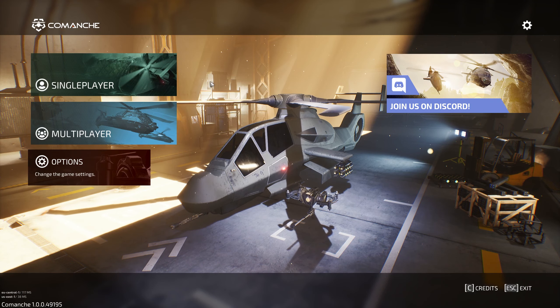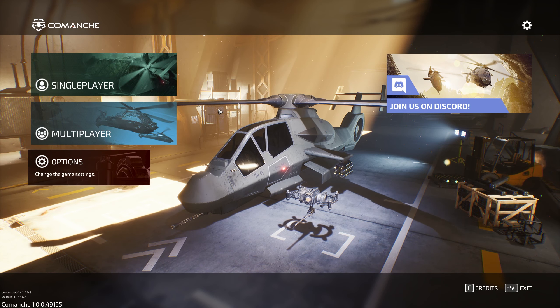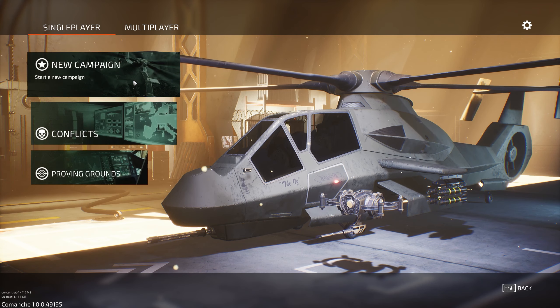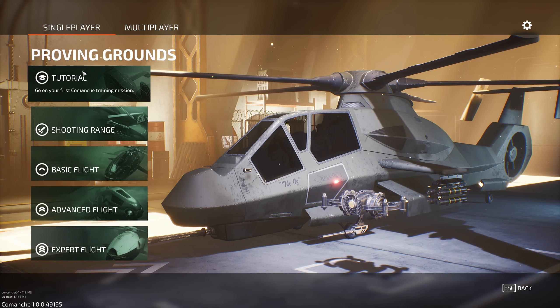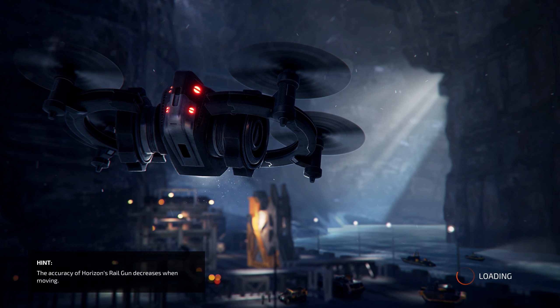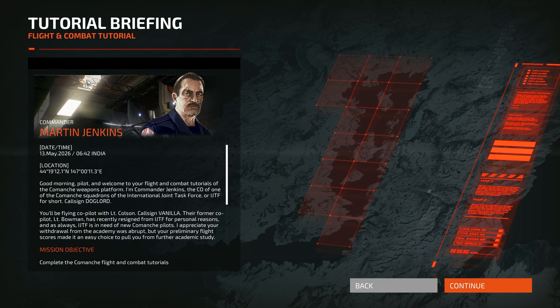Hey friends, welcome to Comanche. Let's learn the tutorial because I'm a scrub at flying - that's where we're at. Flight and combat tutorial: the Comanche weapons platform. Commander Jenkins, the CEO of the International Joint Task Force, or IJTF for short, call sign Dog Lord.